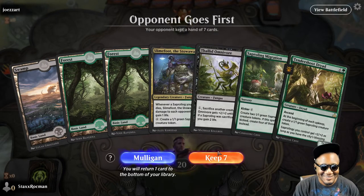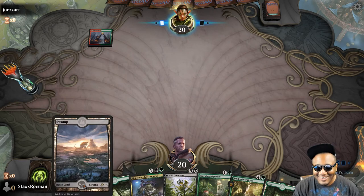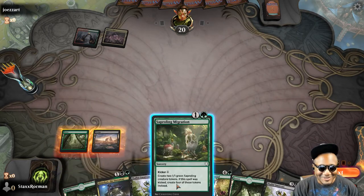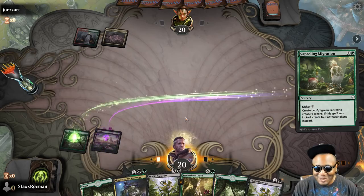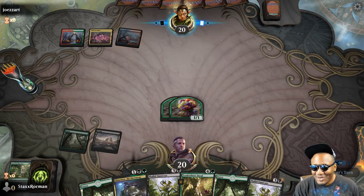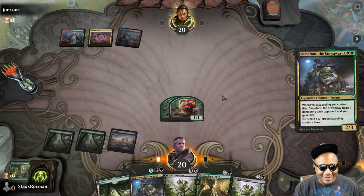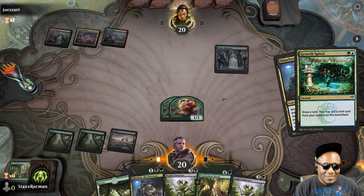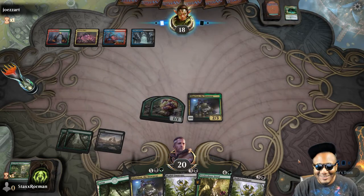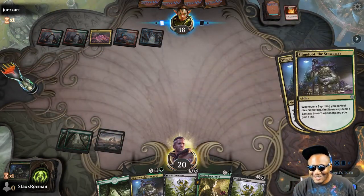Bring it on with the flowers! The opponent's name reads Joz's Art — I misread it as Mozart at first. Mozart's one of my favorite things to listen to. Mozart with the saplings, Mozart with the flowers. I like to sit with flowers and listen to Mozart. I wonder if Joz's Art likes Mozart. He's playing Gates!